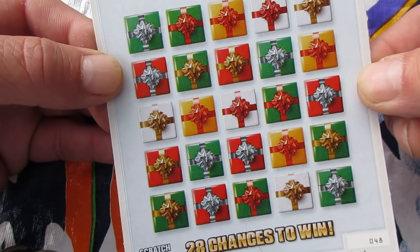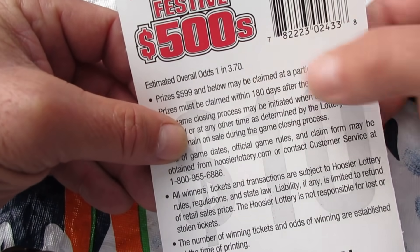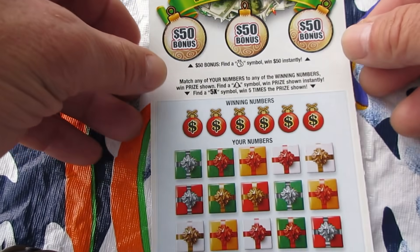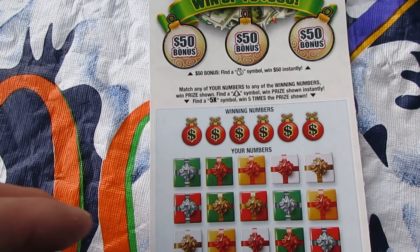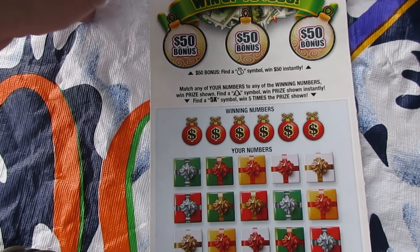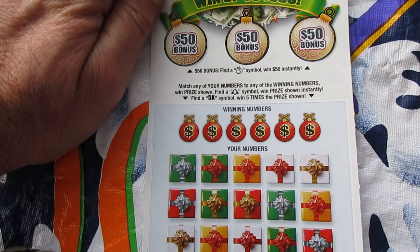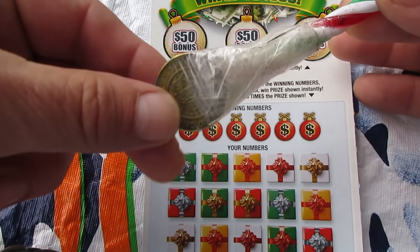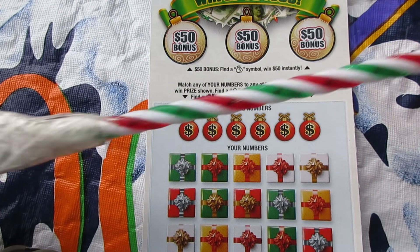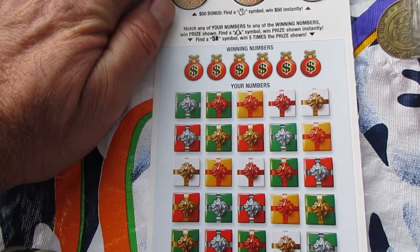It's a match and win ticket - you get a Christmas tree instant win, a five times symbol for five times your prize, three bonus areas, money bag, 50 bonuses - usually 50, 100, 200, something like that, all 50s. But I'll take that, it's a beautiful ticket. What are the odds? Odds are one in 3.70. Let's get to it before I have to start Christmas shopping. Thank you folks for watching, and I found it fitting to use the Chuck E. Cheese token on the candy cane to scratch.